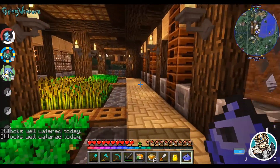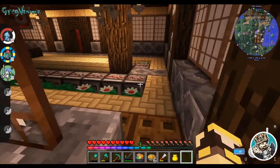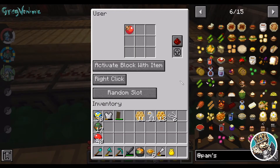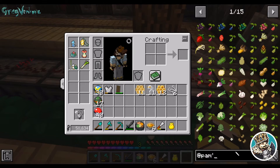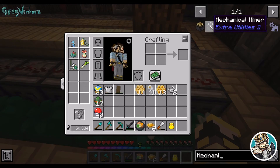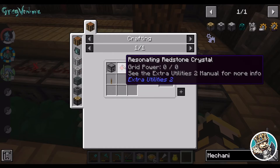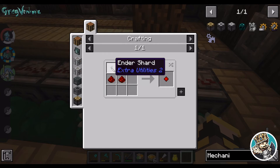So we're going to go back out here really quick. Let's take a look at these mechanical users again, because this is the secret to this automated farm. If we look at mechanical user, there's the miner, the crafter, and we're looking for the user. It just takes a dropper, a lever, and this resonating redstone crystal. These are really easy to make — it's four redstone and an ender shard.